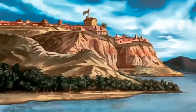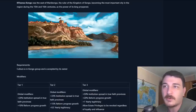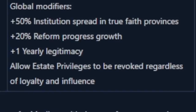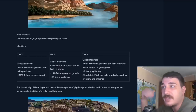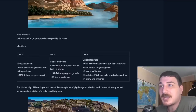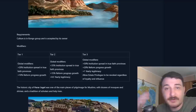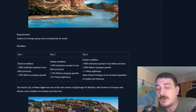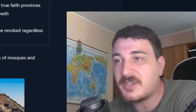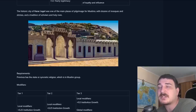Mbanza Mbongo is also added — the seat of the Kingdom of Congo — where you need to have Congo culture accepted or be Congolese yourself. It offers up to one legitimacy, the ability to revoke all estate privileges regardless of loyalty and influence, institution spread in true faith provinces, and reform progress growth. I really hope they also change some of the old monuments to include reform progress growth now that they're adding it to the new ones.